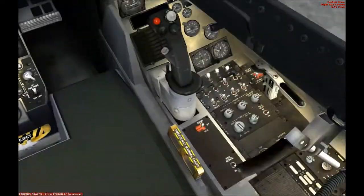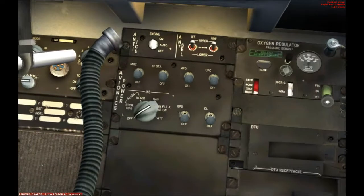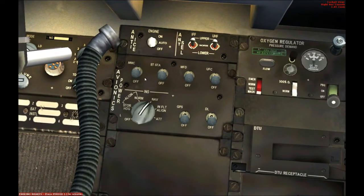Now for the MFD screen, you have to go to this place over here. Set this. Now you can change it. This is the one that starts the MFD, and this one starts the GPS.